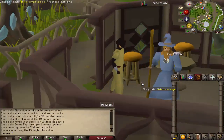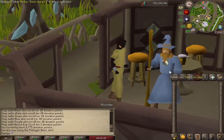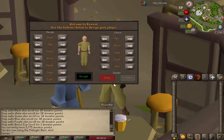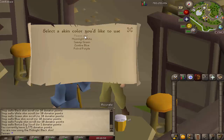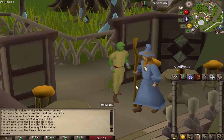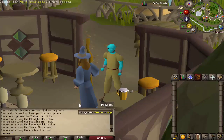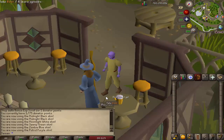This is Midnight Black. There are some awkwardnesses here, but that's just my facial hair — not a glitch. This is what Moonlight White looks like. This is Swamp Green. Then we have Zombie Blue and Putrid Purple as the last colors.